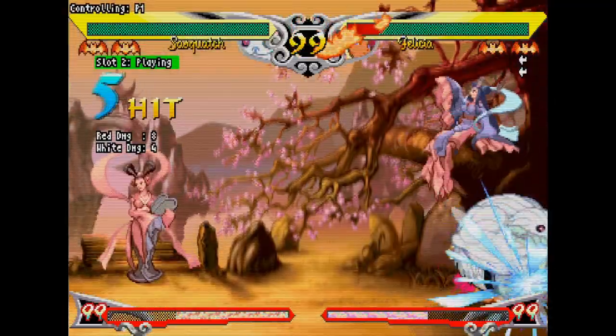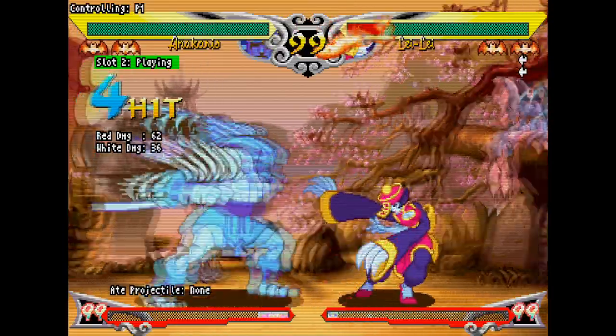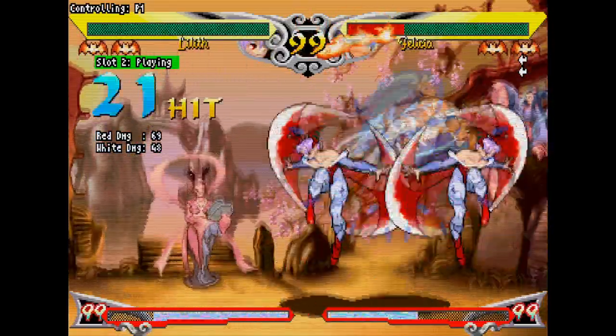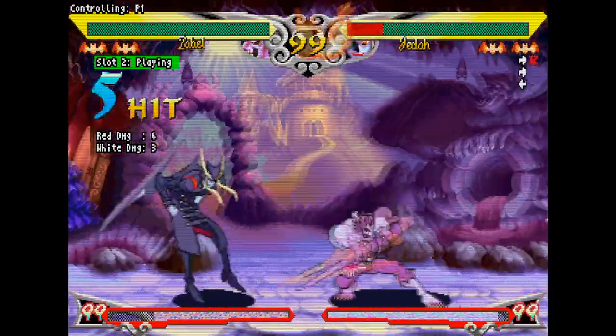Blocking is your standard hold-back-to-block fare, as you see in most fighting games. V-SAV also has air blocking. You can block air-to-airs and most specials, however most ground normals are actually air unblockable, so keep that in mind when trying to chicken block.